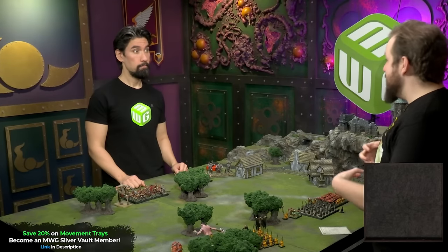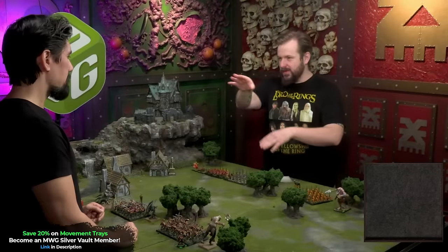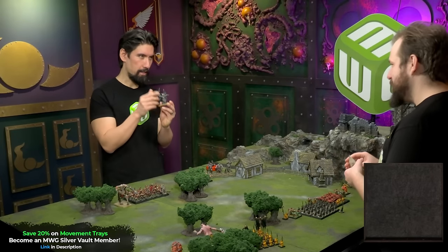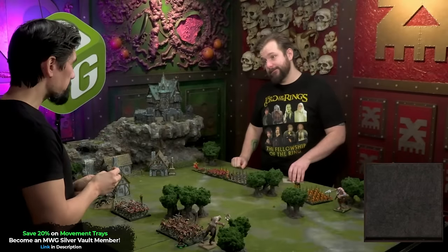Luka swaps Evil Sun Shining for the signature spell — Itchy Nuisance, the goblin lore spell. The goblin literally itches himself cackling maniacally until the enemy starts feeling warm, sweaty, and uncomfortable. It reduces toughness and initiative by D3. The strategy is bringing enemy stats down to goblin level to fight on equal terms, playing at 4-5 points per model.